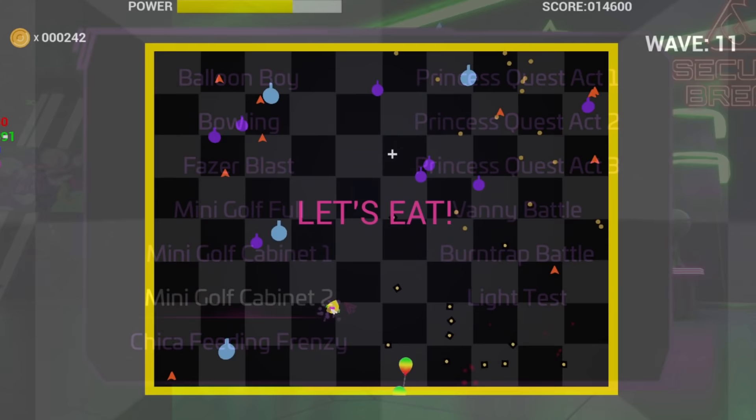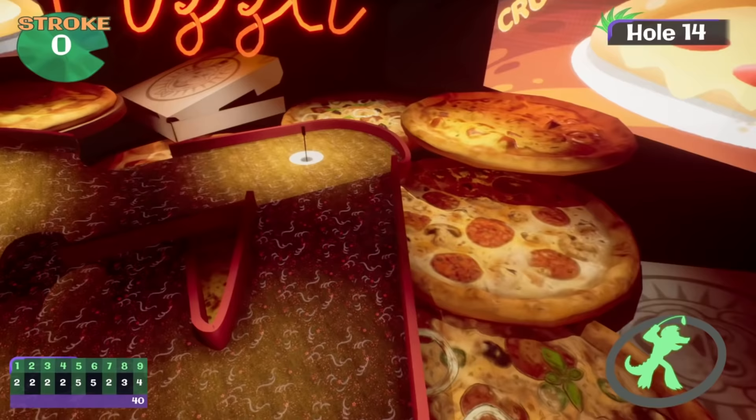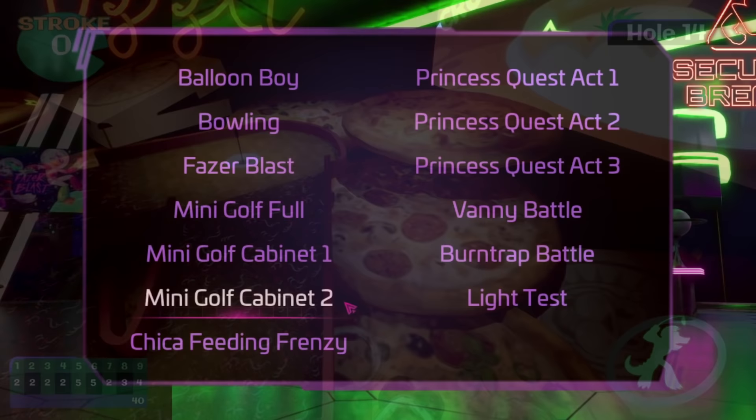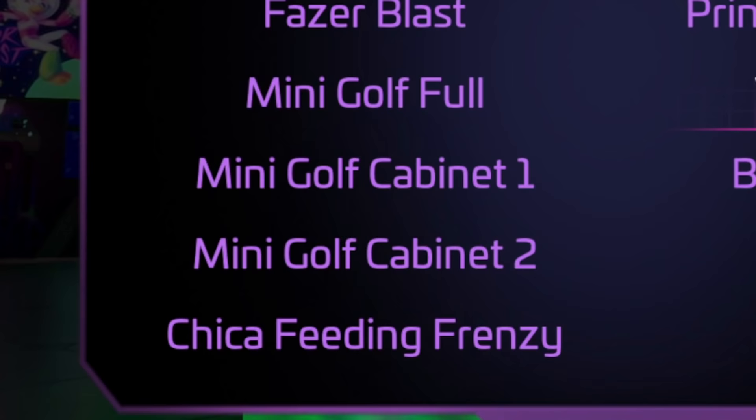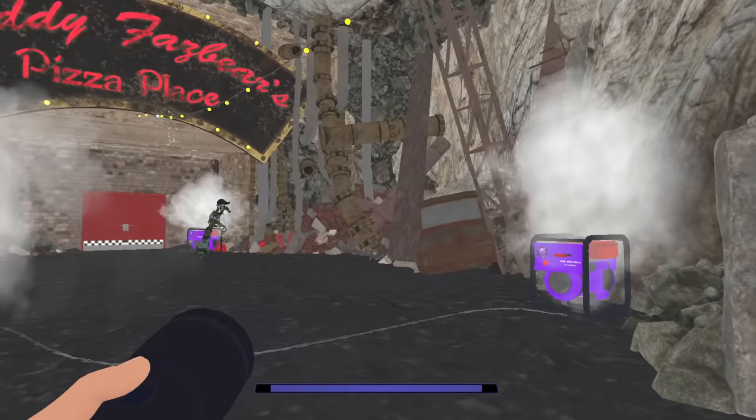You'll also see a whole bunch of games here that aren't normally accessible, such as the scrapped Chica's Feeding Frenzy I went over in a previous video. Similarly, in that video I also went over 9 unused holes for Gator Golf, and judging by this menu, it looks like there was actually once planned to be a second Gator Golf arcade cabinet in the game featuring those unused holes. Then next are battle segments with Vanny and Burn Trap. The Vanny button doesn't work at all, as whatever Vanny battle there might have once been was completely removed.